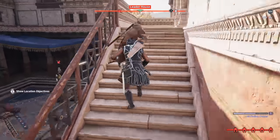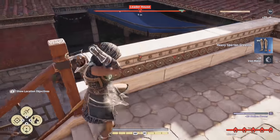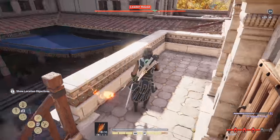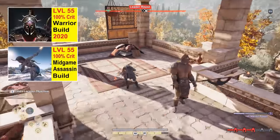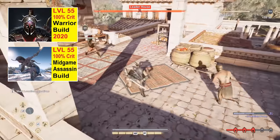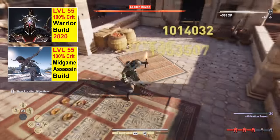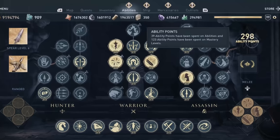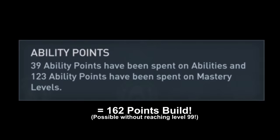Many of you have already hundreds of ability points and can easily make all the builds I post regularly here on the channel. But if you are new to Assassin's Creed Odyssey you might actually struggle to get enough points to make even the basic variants. The basic variants of the normal builds require somewhere between 160 and 200 ability points.